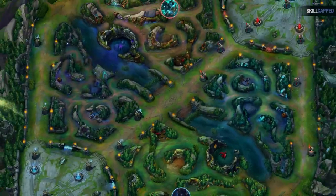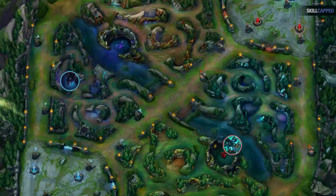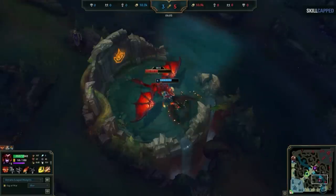Then as both junglers enter their second rotation, again the enemy jungler will be pathing top side while you're pathing bot side towards the dragon spawn. This means at the end of your full clear when you go for dragon, the enemy jungler will be at his wolves and gromp top side. Basically, pay attention to the sidelines at the start of the game — if you see the enemy top laner show first, it means the enemy jungler is getting a leash on the bot side of the map, so he'll be pathing away from you, making this route extremely easy to execute.